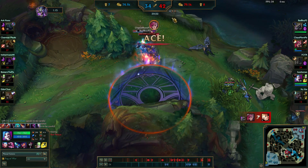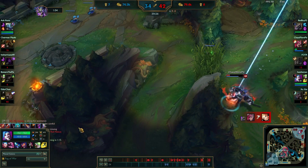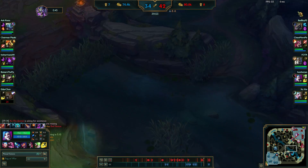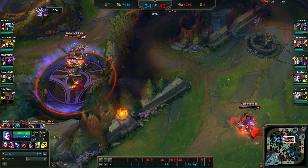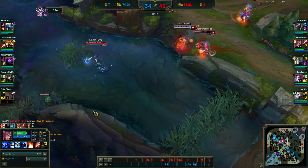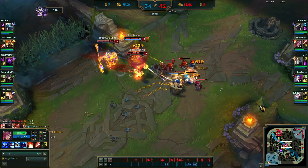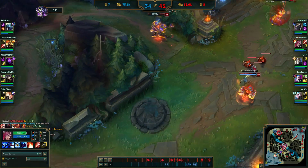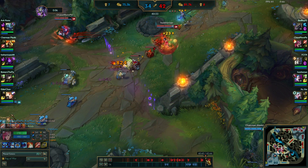I drop the mastery because I know the game is over by now. I hope you guys enjoyed this gameplay and commentary. Be sure to subscribe for more videos, comment any questions you may have. I'll be dropping my runes and masteries and some other Vi builds in the description. I'll be playing the champion more because she's very strong right now, especially until Udyr gets reworked.